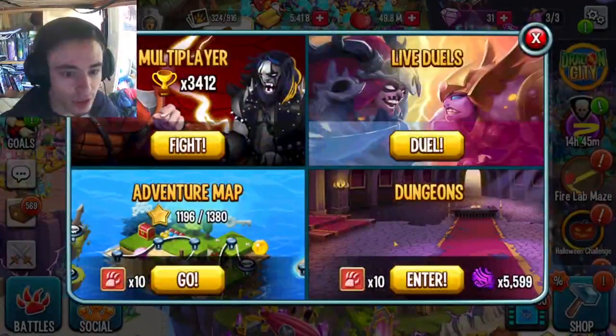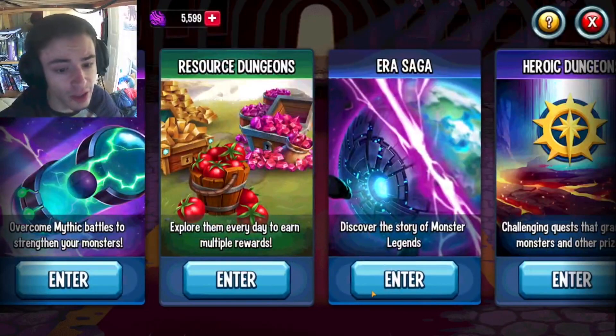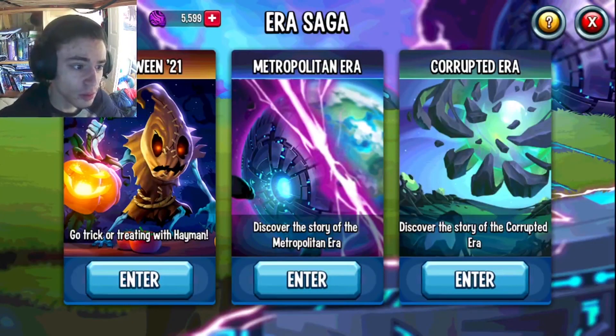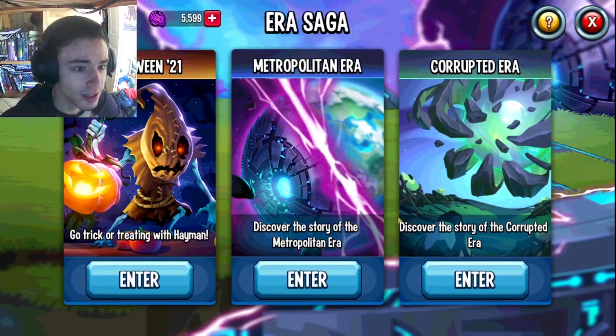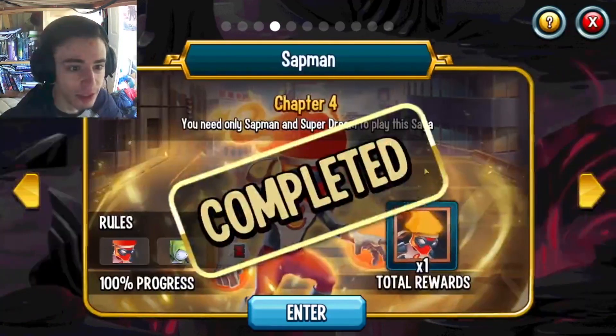As far as gyms go, you can go in here. Once you start getting a bunch of Mythics, you can go into Dungeons and go into Era Sagas. There's actually a Halloween one right now that you should definitely do. Besides that, you can go into Metropolitan Era, and you can do these for all of the Mythics that you end up getting.